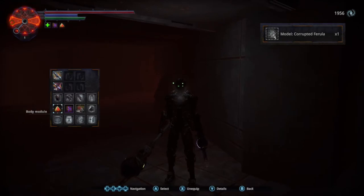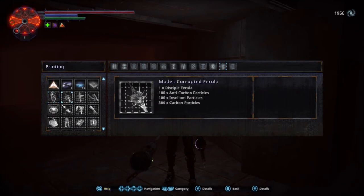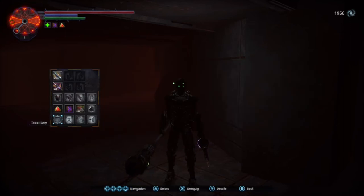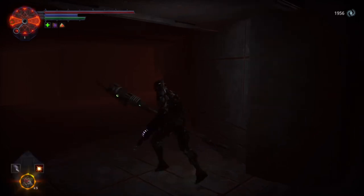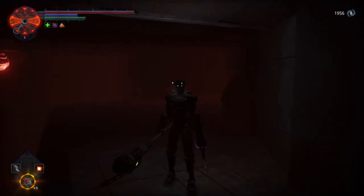The item we are looking for is right here — the Model Corrupted Ferula. Going into the inventory to check what it requires to make: it requires one Disciple Ferula, 100 Anti-Carbon Particles, 100 Inpsyllium Particles, and 300 Carbon Particles. So it takes a decent amount of material to craft. If you don't know how to get Anti-Carbon Particles, you get them from the Underworld Monoliths — big black slabs that glow purple with a handprint on them. Touch them, go into the Underworld, collect the Nil Fragments, bring them back to the regular world, and process the material to get Anti-Carbon Particles.